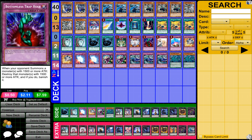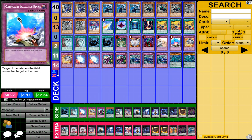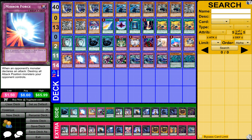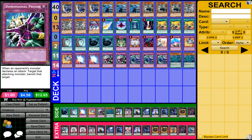1 Vanity's Emptiness, 1 Bonnet's Chapel, 1 Soul Mourning, 1 Compulsory Evacuation Device, 2 Breakthrough Skills, 2 Mirror Forces, 2 Dimensional Prisons.